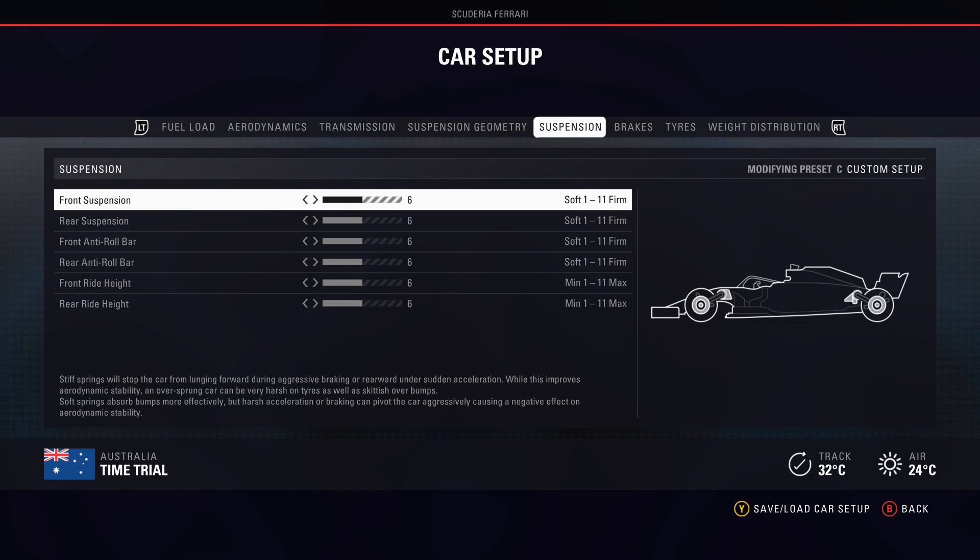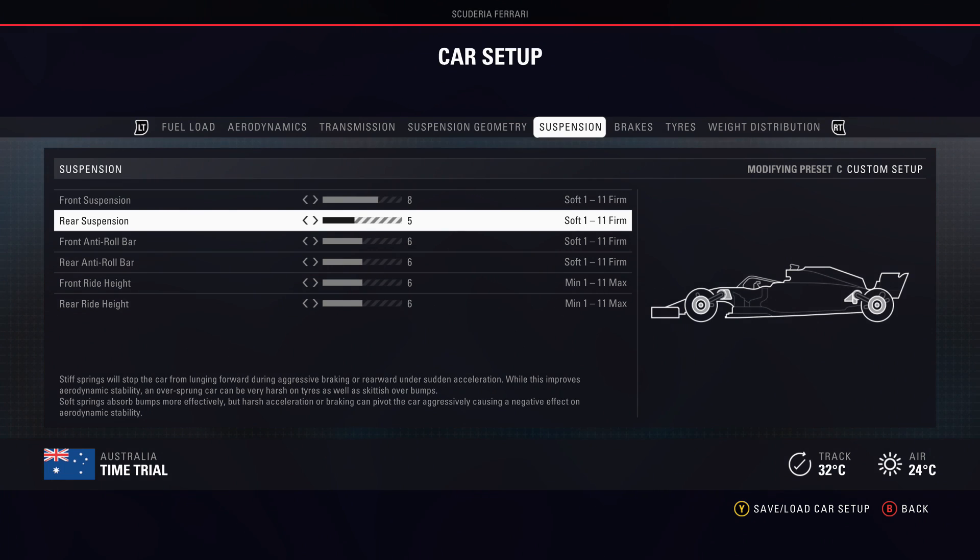Moving on to suspension stiffness — another pretty important facet of these setups. For the front, we normally have it higher than the rear, just to give the nose a bit of pointiness and make sure it's nice and responsive. When you turn the wheel, you know the front end is going to bite and you have the grip to carry speed in the corners. For the rear suspension, we normally move this a little bit lower, around three or four. Having rear suspension at four gives it a bit of responsiveness and snappiness, but at the same time allows you to keep the power planted and you don't lose the back end in prolonged corners.